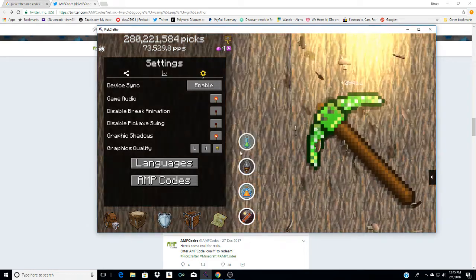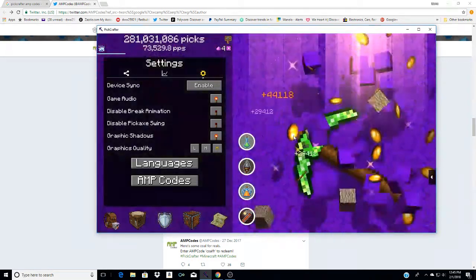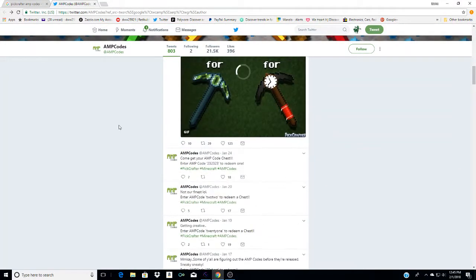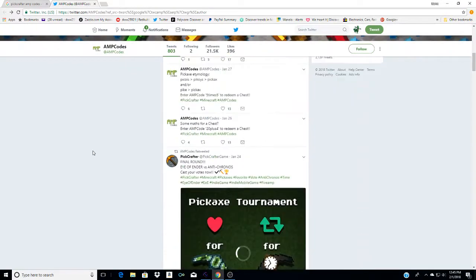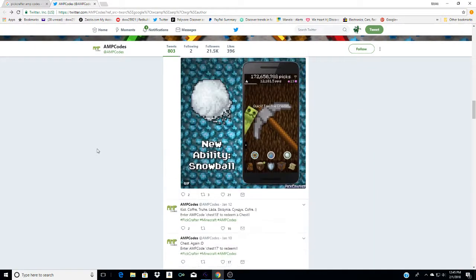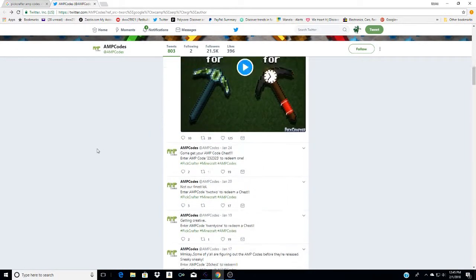And it gives you stuff. Sometimes it just gives you one little thing, but all you gotta do is look up 'amp codes' on Twitter and it's literally an entire page of nothing but codes, and they all work. So the best way to get your upgrades fast in this game is to just go to Twitter and type in 'amp codes'.